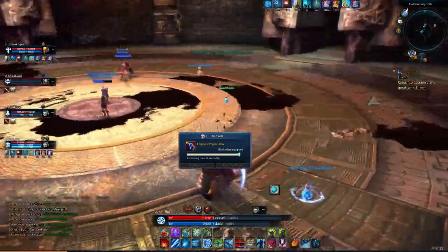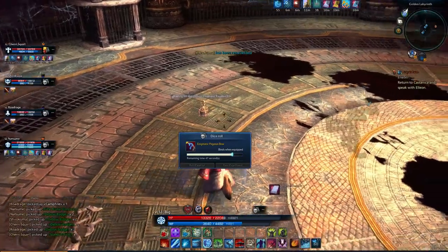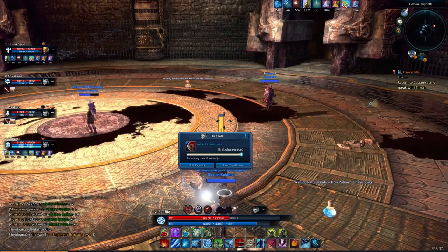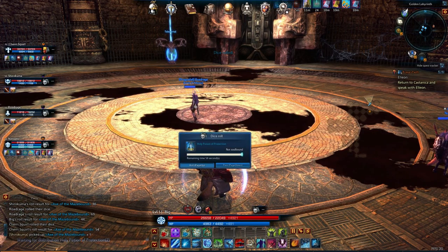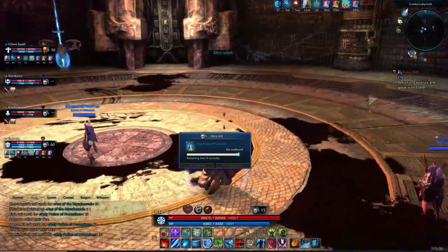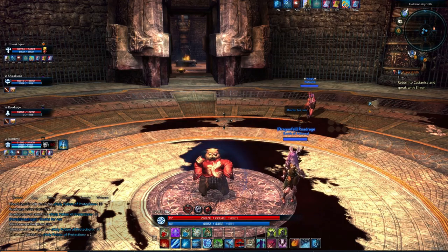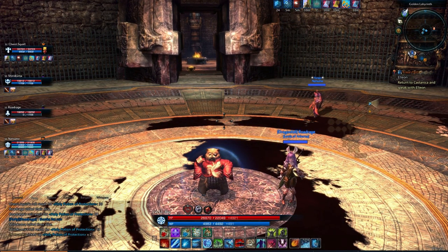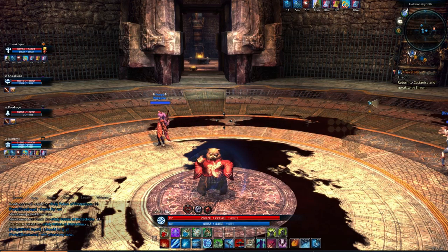Enigmatic seer stompers — not relevant to us. Axe of the maze bound, enigmatic pegasus bow — all not relevant to us. Speed potion, charm. The axe actually we can roll on, so we will. Looks like we did not win that, and the holy potions we rolled a 15 so we're not gonna win those. Anyway, now that we are done in here, we should be able to return to Castanica. I'm going to go ahead and end the episode — I'm going to head back to Belica just because it's convenient. Thank you guys for watching, I look forward to seeing you next time. We'll turn in this quest and see what comes up next. Bye!